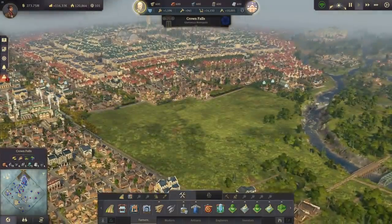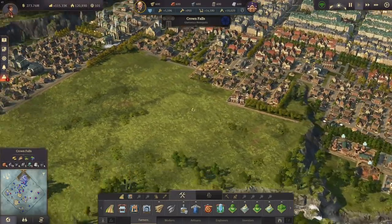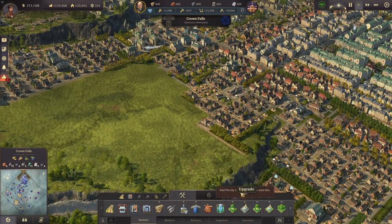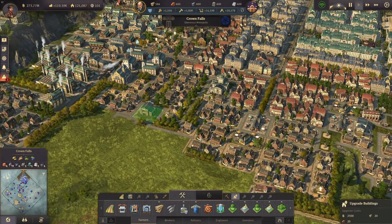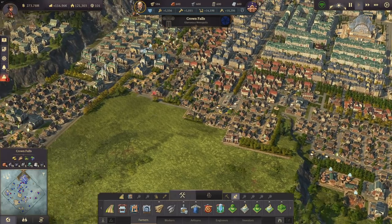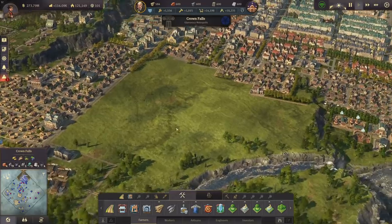Now we can finally focus on Crown Falls — we are going to build a new district here which we're going to make pretty, of course. We already have some farmers here that I wanted to upgrade since this area is becoming more central. Those buildings will need to upgrade as well, and here we are going to have more farmers and workers.